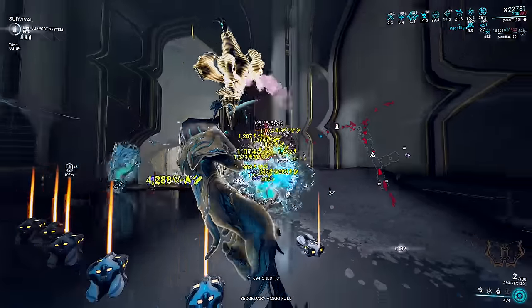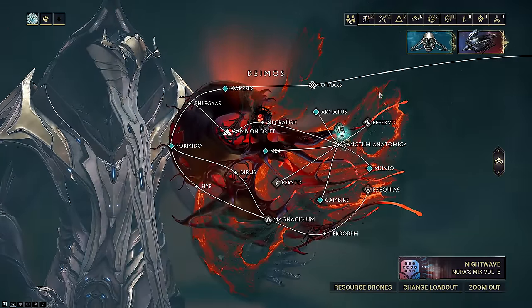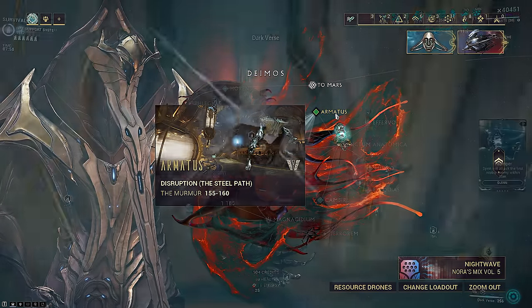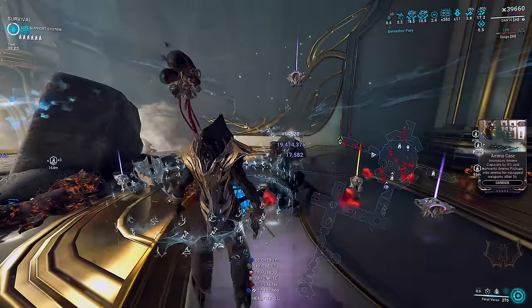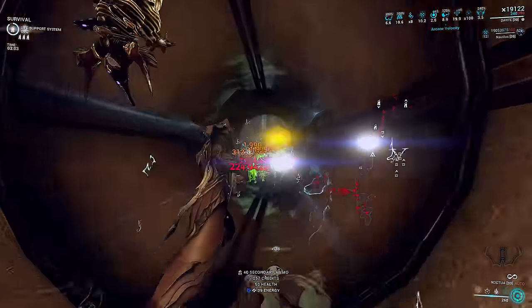Dante is the new frame in this update, and you can farm him from Armatiss, the new Whispers in the Wall node in the Sanctum. It's disruption, with Necromechs as Demolists. Having problems killing them? They cannot be full-stripped under any circumstances. Bring radiation, build for crits, shoot the weak points, shoot the back. That's the easiest way to kill them.